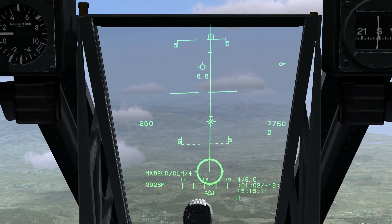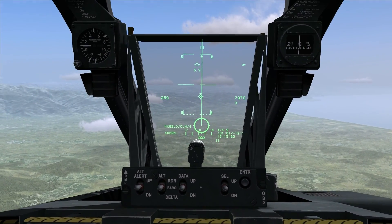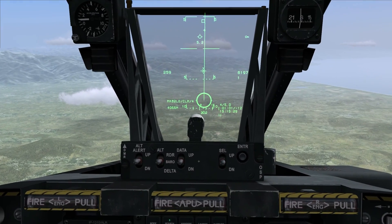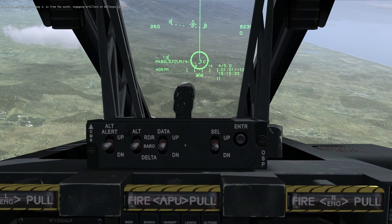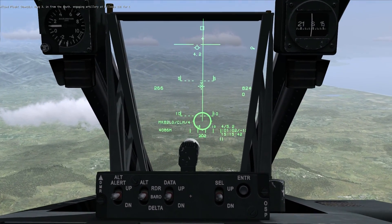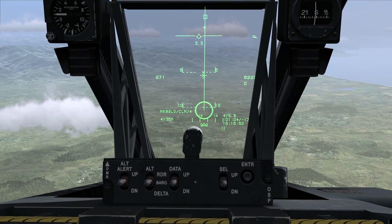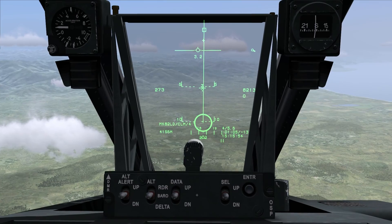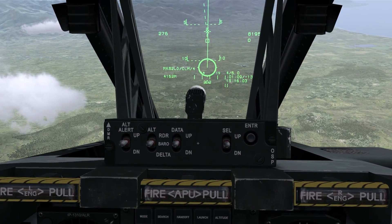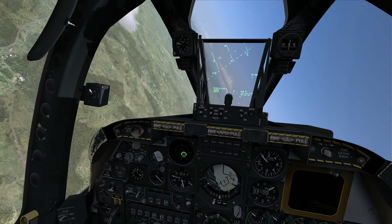Right below my flight path marker it's counting down — I have 6.5 miles slant range to target. That gives a rough estimate of how close you are to release, and it varies depending on altitude. I'd expect around four miles before the solution cue starts tracking down the release line. When the solution cue intersects the bomb reticle at the bottom of the release line, the bomb automatically releases. Making smooth control inputs to keep the solution cue aligned with the PBRL — and there it goes, moving down the line. No action required; it's going to automatically release once it intersects. Weapon away. That was a CCRP release.